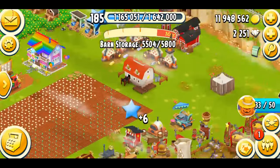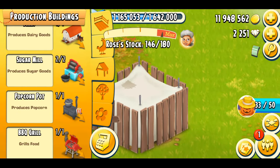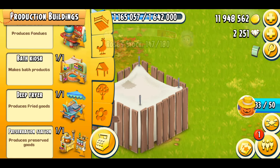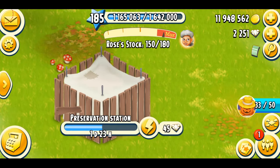The basic farming is done, and now we're going to come to the brand-new machine which you guys can see right here. A little background information: this machine is the latest machine in the game. It's called the Preservation Station, which produces preserved goods. It unlocks at level 91, which is currently the highest level machine. Its cost is 950,000 gold coins, and the total time it takes to build is four days. I purchased this the day before yesterday.